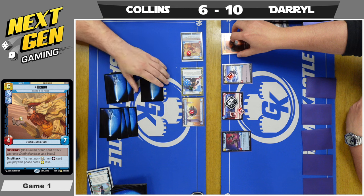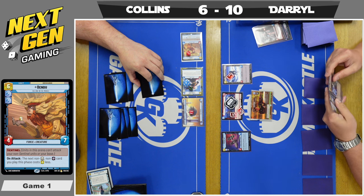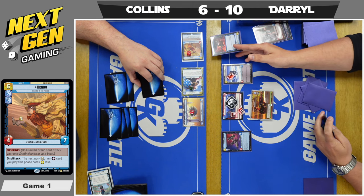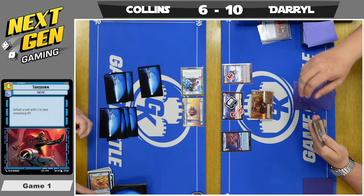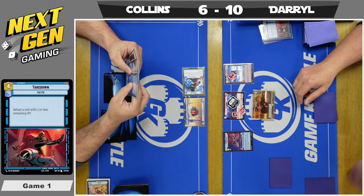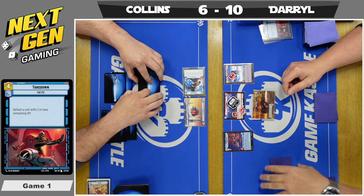Daryl looks like he's going to deploy Iden, but notice the resource count — he is only at five resources. He did not resource this turn, meaning Iden cannot be deployed; you need to control at least six resources. So instead he uses Takedown on Bendu. Things are falling apart in the middle of game one for Daryl — no Takedown on Chirrut and not being able to deploy Iden this turn certainly hurts.